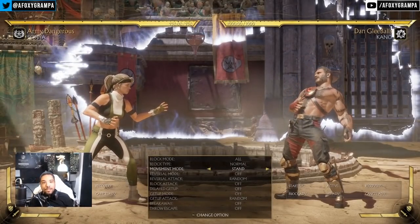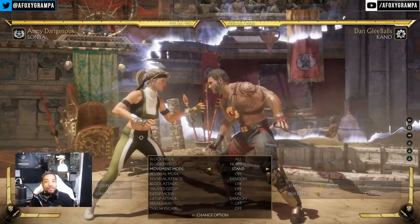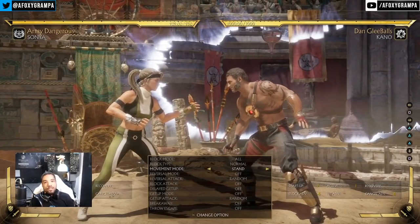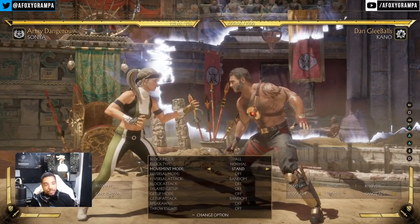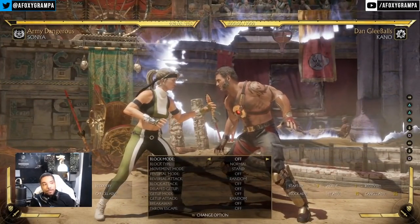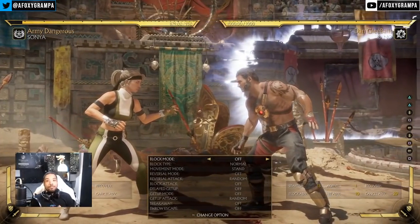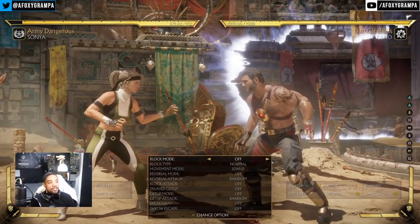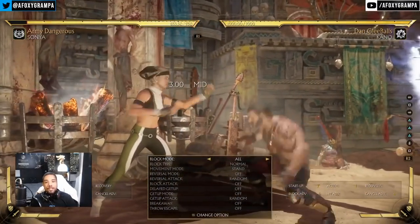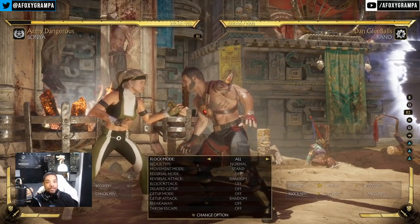The most important string you need to know is Lord Kano's forward 1, 2, back 2. It's plus two on block, which means if your opponent blocks it, you can check them with down 1. If they try to mash, they get hit, and you loop the situation again. Down 1 is 7 frames, and forward 1 is 13 frames, so you've got two frames to land it before they can even start moving.